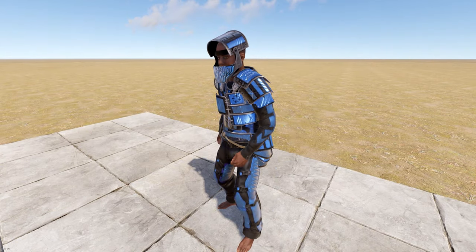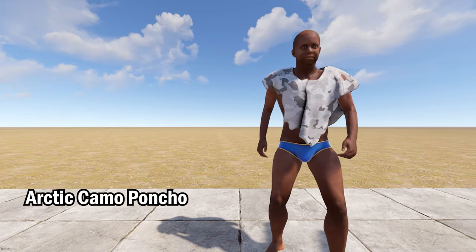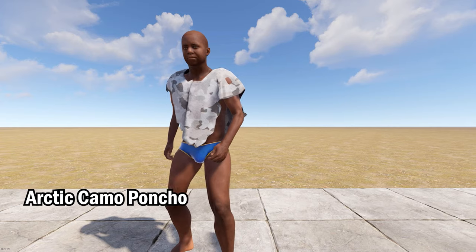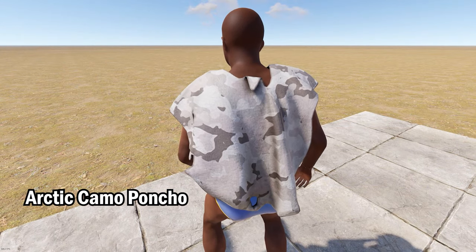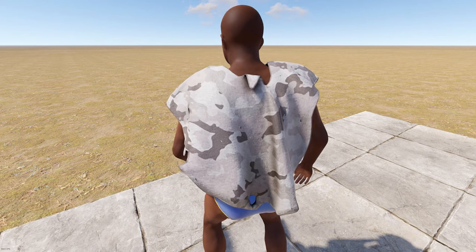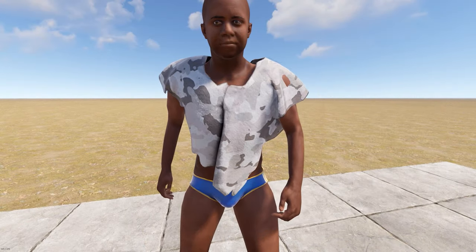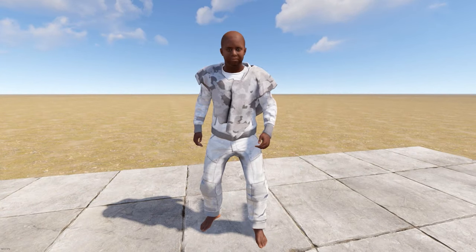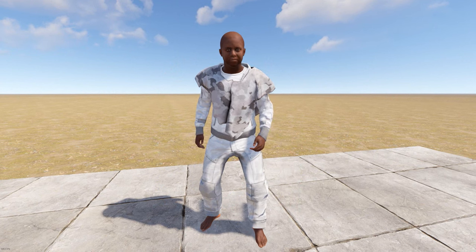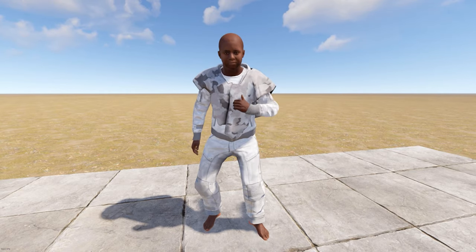Up next we've got the Arctic Camo Poncho. This is my favorite skin this week purely because of how simple yet creative it is — I couldn't think of a better skin for this item. When you are early on in game you want something that helps you be discreet, and that's exactly what this does. I think everyone's going to see this as a popular skin this week.